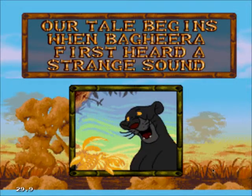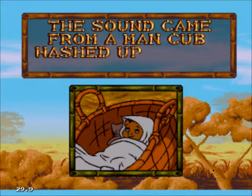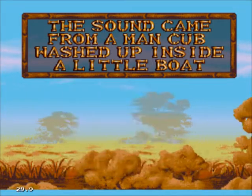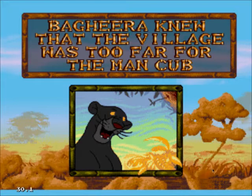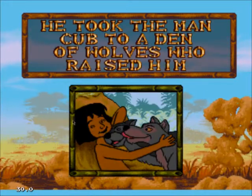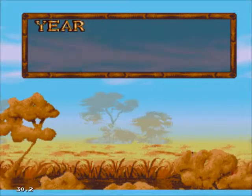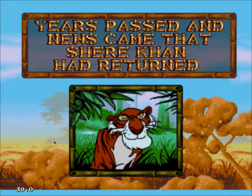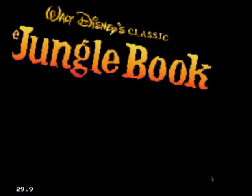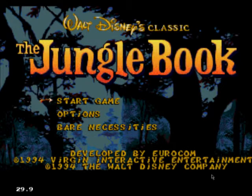Our tale began when Bagheera first heard a strange sound. The sound came from a man-cub tucked inside a little boat. Bagheera knew the village was too far from the man-cub, so he took him to a den of wolves who raised him. Years passed and news came that Shere Khan had returned. Welcome to Walt Disney's classic — The Jungle Book — for the Sega Genesis.